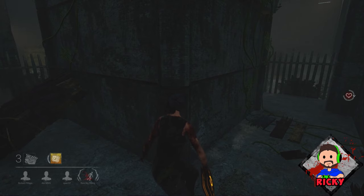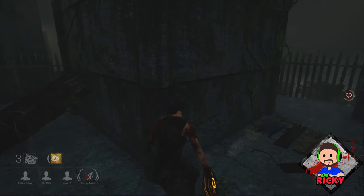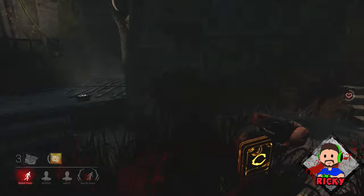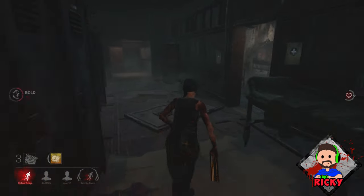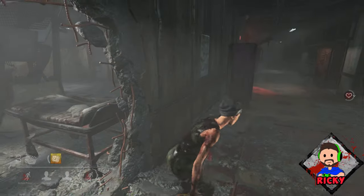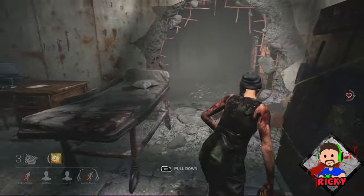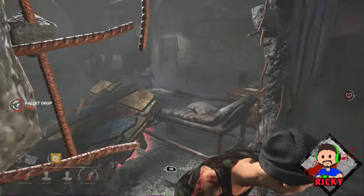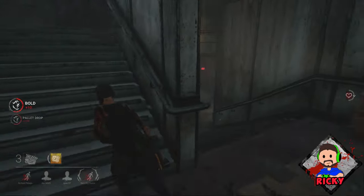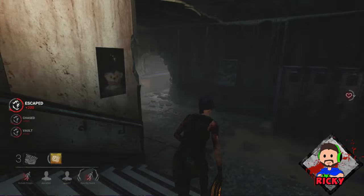Just because you are not constantly repairing a gen does not mean you are not valuable to the team. One of the best attributes a survivor can have is to waste as much time for the killer as possible. Not only does this help your team, but it also helps you accumulate blood points faster so you can get to that red rank. One of the best things about evading the killer is that if they chase you long enough, they'll eventually just give up — wasting all that time for nothing.